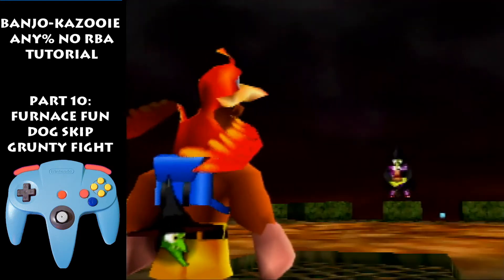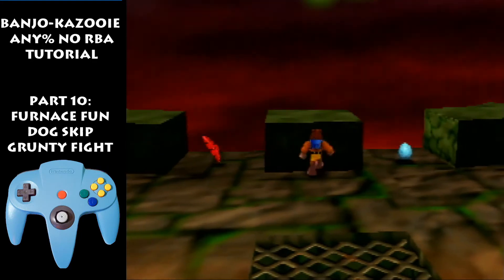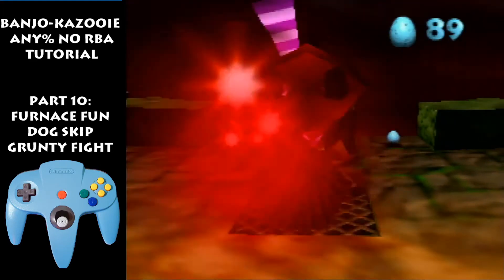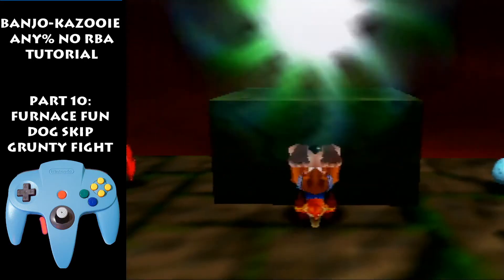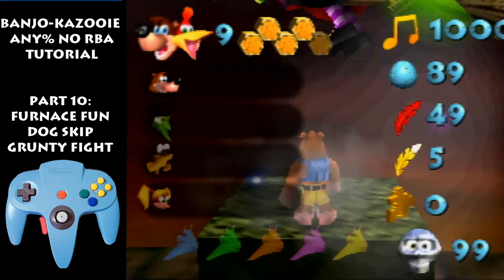Faster motion now: skip the text, turn the camera, hold R against the wall, run forward, beak bust. Skip the text, pull straight down, spam eggs, spam A, spam down, skip the text again, beak bust. Land on this parapet — if you're all the way against the wall when you beak bust and recoil, you can just hold up to land on the parapet. Then wait about a quarter to half a second and start spamming eggs.